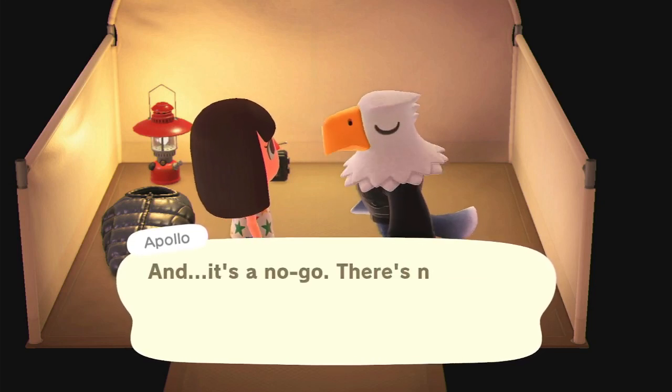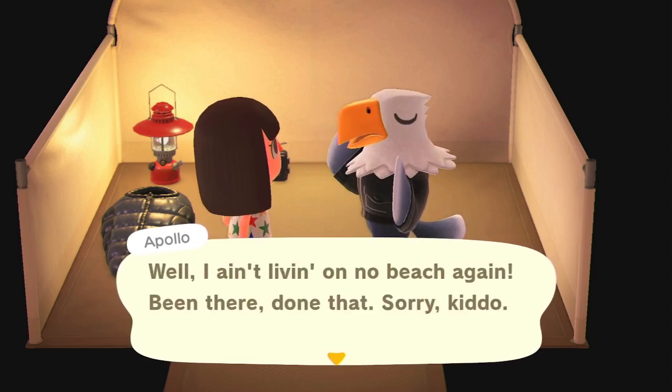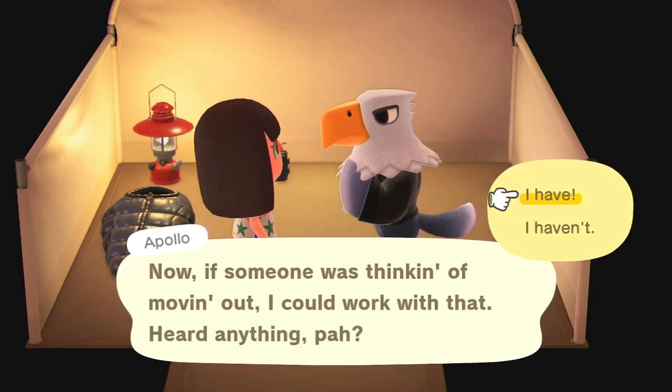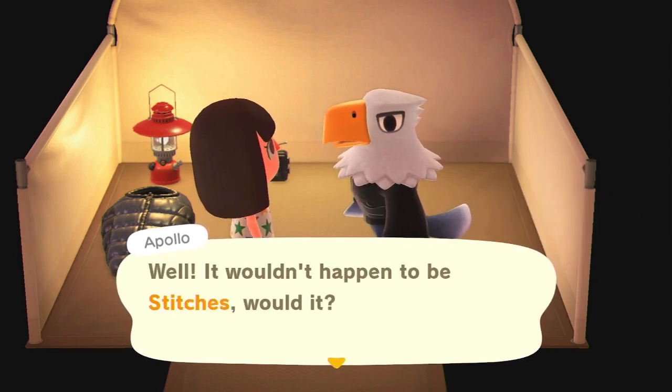For this one, they wanted Stitches — my favorite villager — to leave, and I was not having that. So here's the key: if you go any further than the point where they say the name of the villager who wants to leave, this glitch will not work. Make sure you don't go past that point.